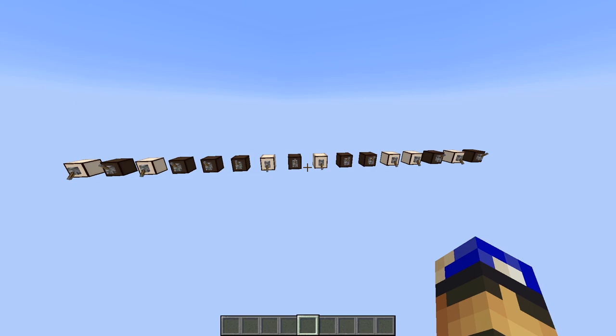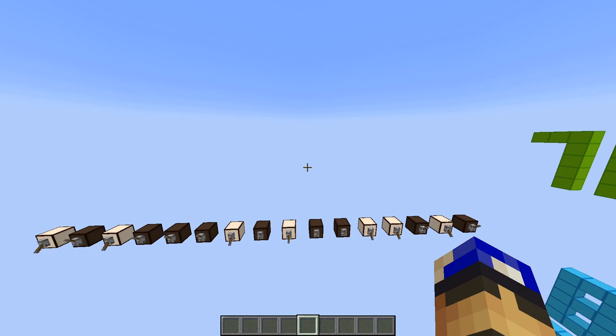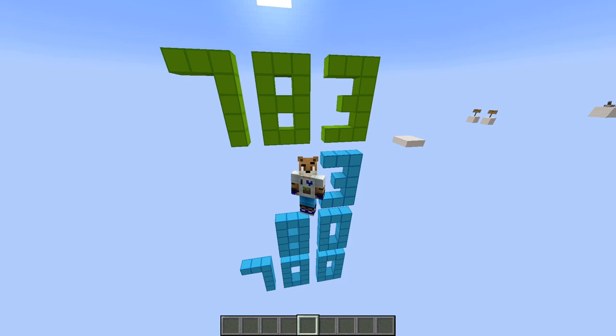Now I have this binary number here that I showed you at the start of the video, and I want to convert it to decimal. Let's write the command for it. First, let's type /block_to_bin. Then we need to specify the coordinates of the block representing the least significant digit of our binary number, which is the rightmost one over there, so /block_to_bin and then we enter the coordinates.